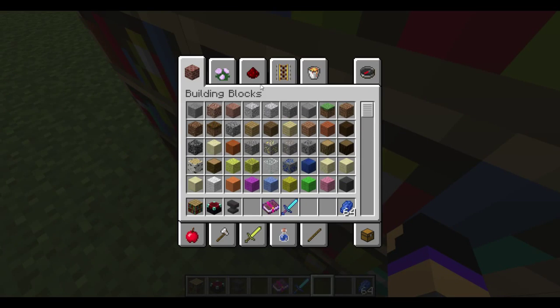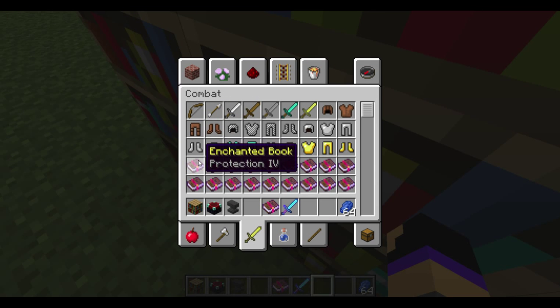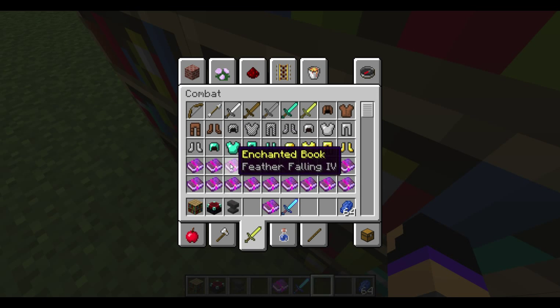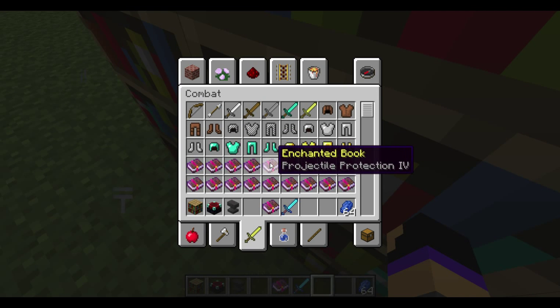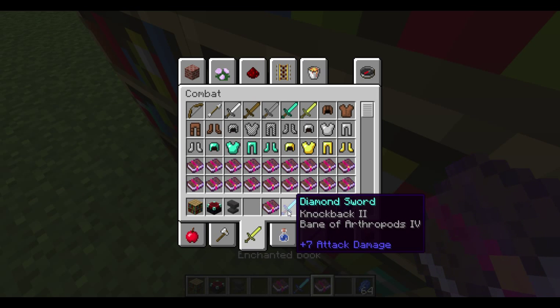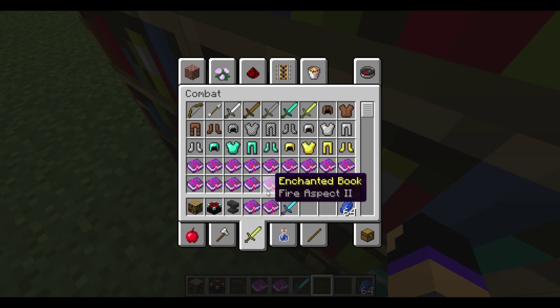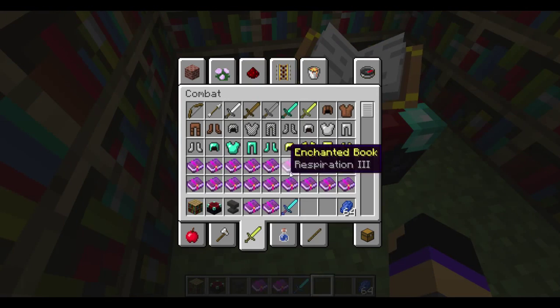I will tell you: Protection is for armor. Fire Protection, armor. Feather Falling, armor. Blast Protection, armor. Projectile Protection, armor. I'm not sure what Respiration does. Aqua Affinity — I think that's armor. So I think those are all armor enchantments. Flame I is actually for swords, I think, which is a pretty good one.